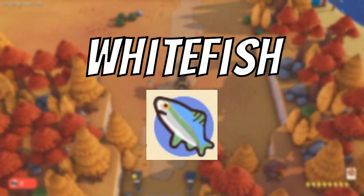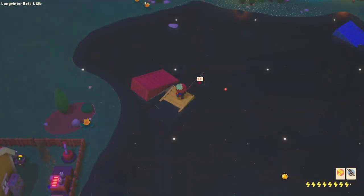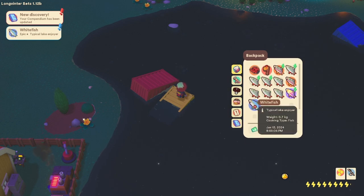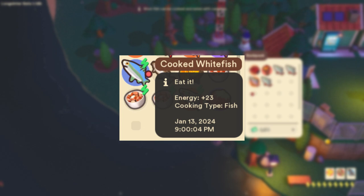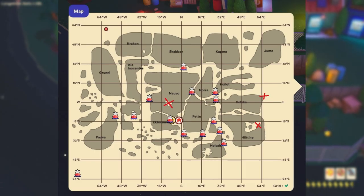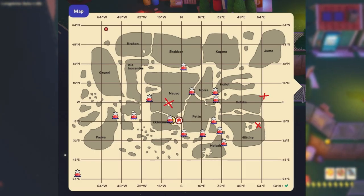The next fish is the white fish. The white fish is a green-finned, blue, white, and green fish. When cooked at a cooking station it becomes a food that can provide the player with around 23 energy. The white fish has a 100% catch rate at these locations, which are provided on my map.